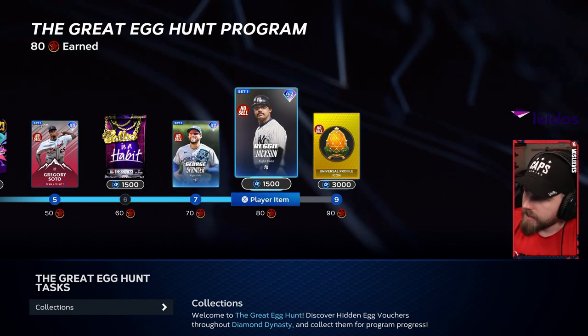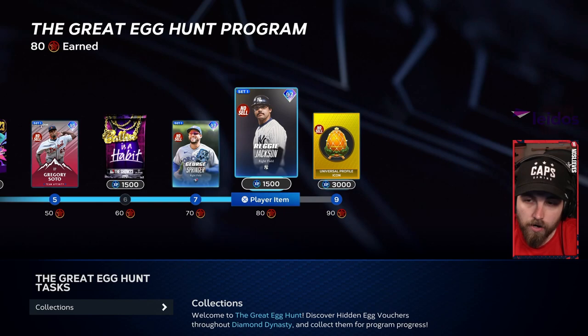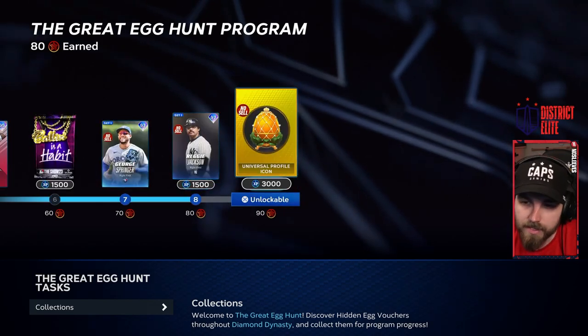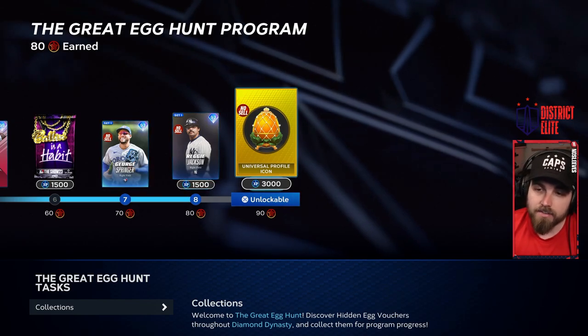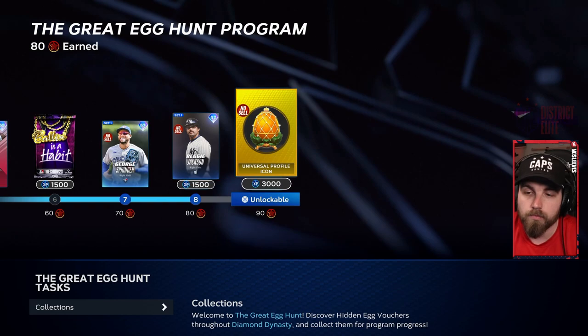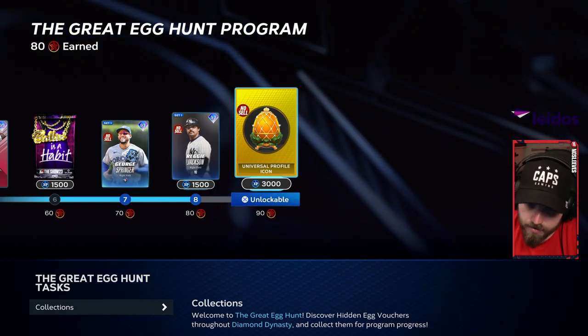Once you have egg number nine by completing the events egg, if you were able to hit the BR home run, congrats — you've got Reggie Jackson and George Springer. The only things remaining are the 3,000 XP and the universal profile icon. If those aren't important to you, you don't have to rush. If you weren't able to hit the home run in BR, here's how to get egg number two.